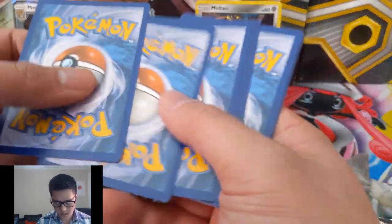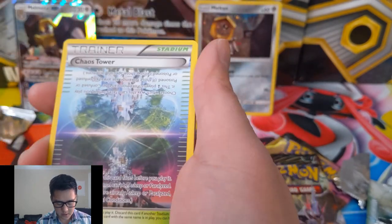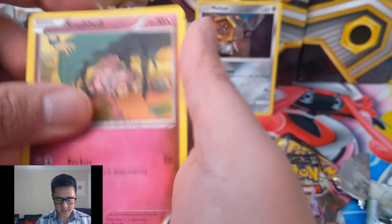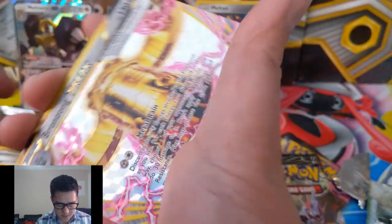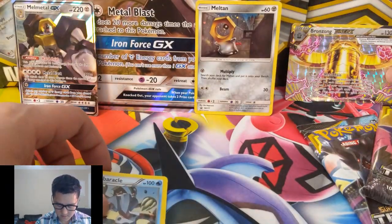All right, here we go — that's three cards. For our first pack: Spearow. Let's see what we can get. We got a Meowth, we do have a Break — Bronzong Break — and then a Barbaracle.